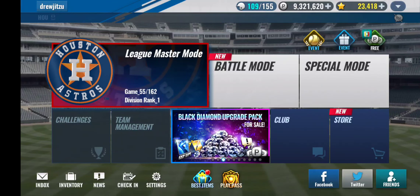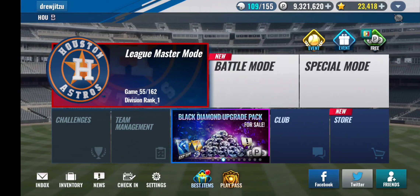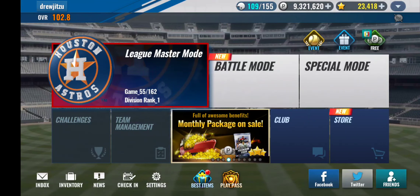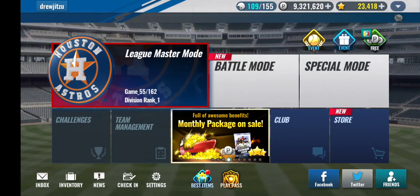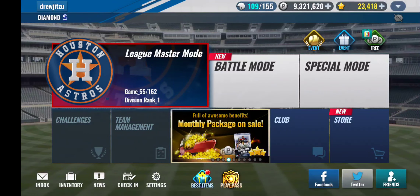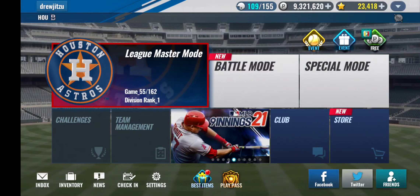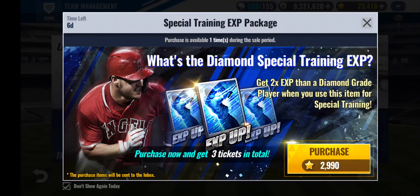What's up everybody, how you doing? Zachert just scored a touchdown — Drew here, NFL Red Zone watching. I'm going to do some stuff with that Jose Altuve signature. This is what he's looking like right now, let's pull him up.